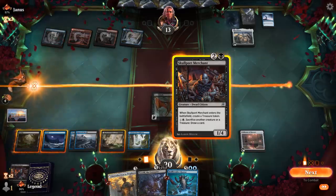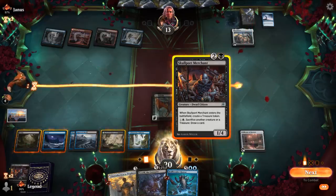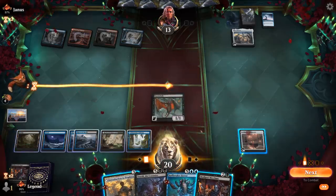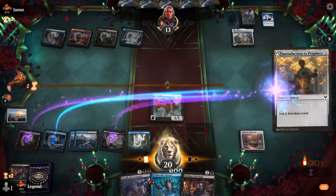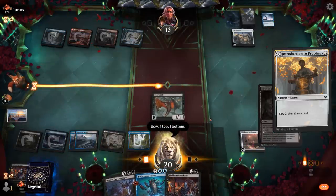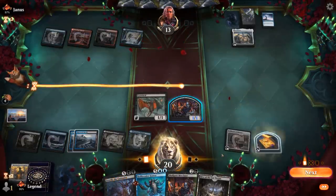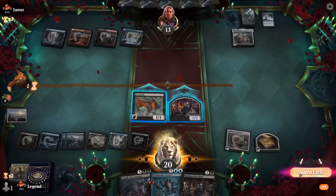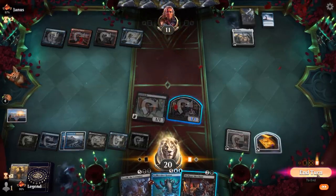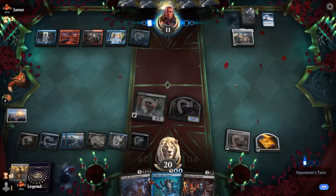Maybe Introduction to Prophecy — finding a land, probably don't need Meat Hook Massacre. Then we'll bring back Skullport Merchant, which can still sacrifice the Eye Twitch. The Fading Hope saves our opponent from a quick death from Hullbreaker, but our opponent's still pretty far behind because of that early mana stumble — even though our deck is not particularly aggressive so not the best at punishing those mana stumbles.